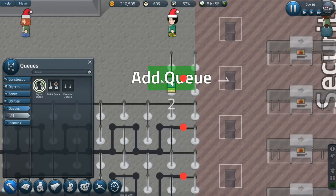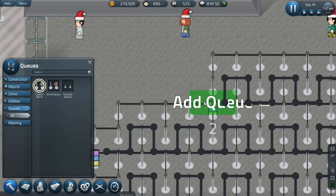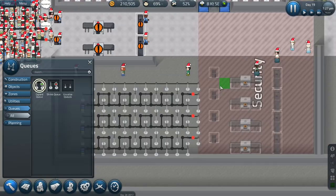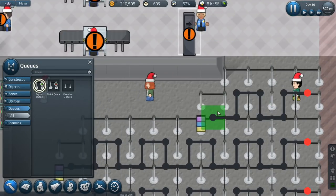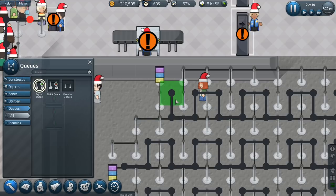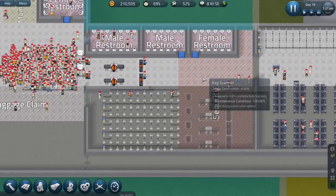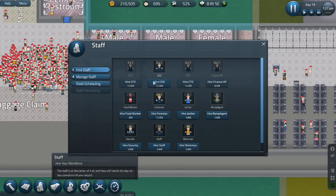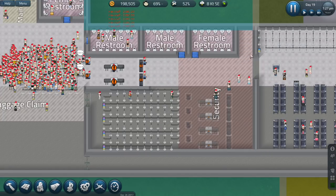This is queue three of four, so we're effectively doubling security to begin with, and we might bring in new technologies a little later. It's coming up towards the end of day 19 — we should have done this during the night, but the existing stuff broke anyway. That's security done. We're going to need some security people — we've got six, so we need another six. Staff, security — one, two, three, four, five, six. There we go, we've got 12 security now.